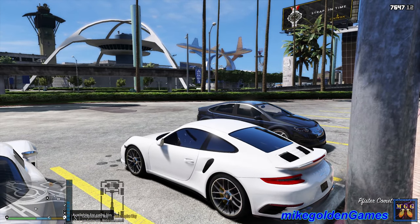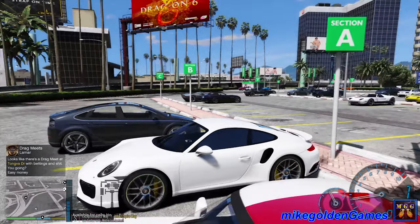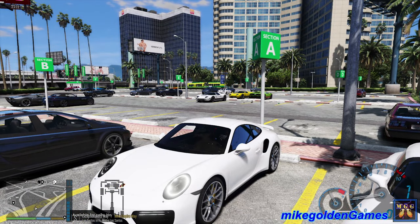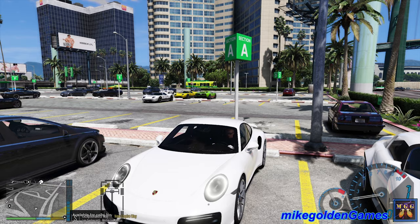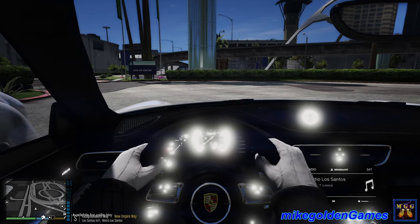We've basically tracked down a fugitive from Germany — they transported themselves all the way to Los Santos and they're somewhere in the city. We're gonna be helping the FBI with some of their crimes that they need a little help with, and they're gonna help us after — scratch your back, you scratch mine kind of thing. So we need to head over to the FBI office and get some intel on their first crime that they want us to investigate.